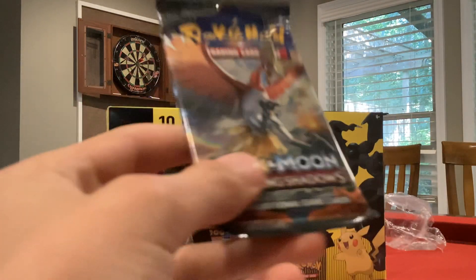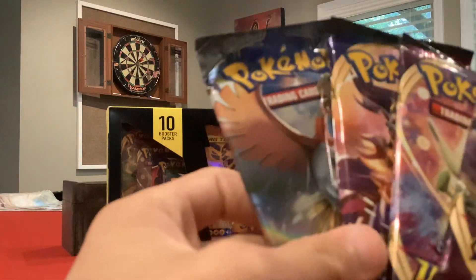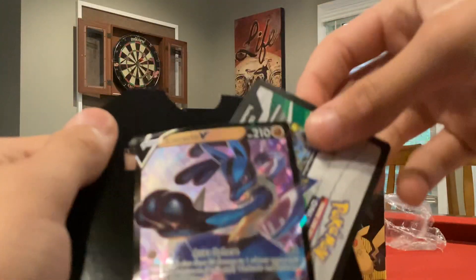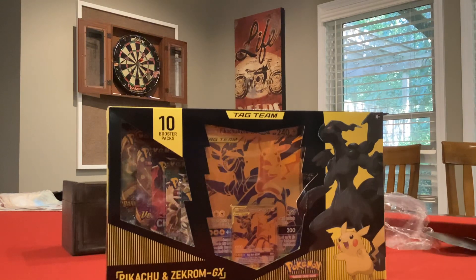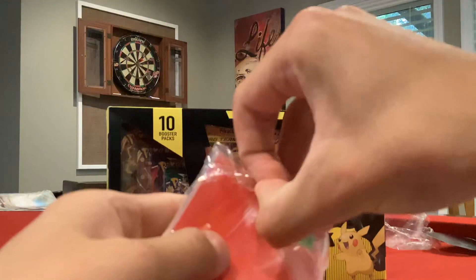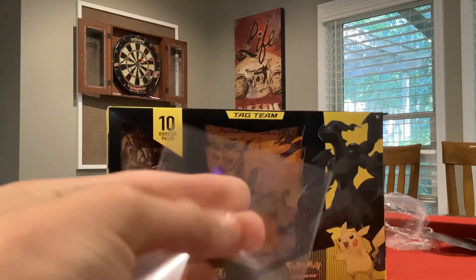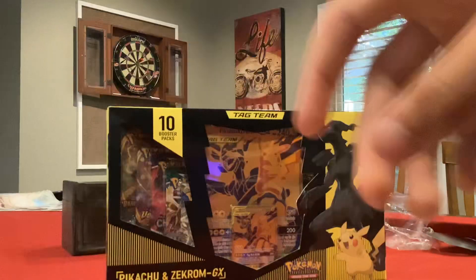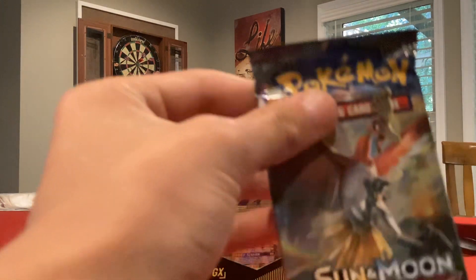Now we're going to save that to the end. I did not know this was going to be in this tin. So we're going to open these three — Burning Shadows is in this tin. I got the Lucario V, just threw that to the side. We got a Burning Shadows. It's only like $50 — I bought a Mega Charizard Secret Rare from Flashfire for $50, it was in pretty good condition. We're getting Burning Shadows out of that tin.